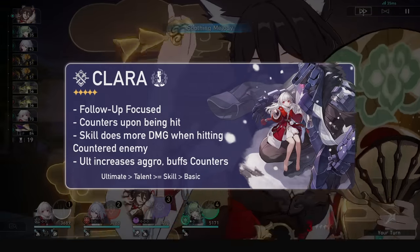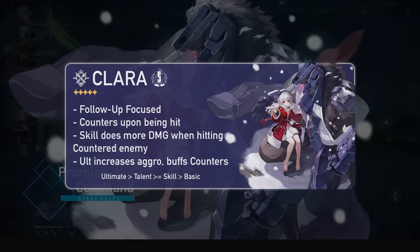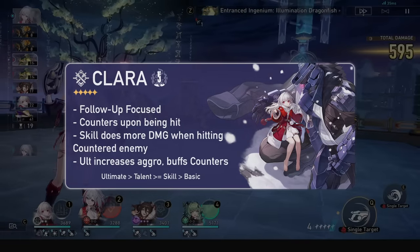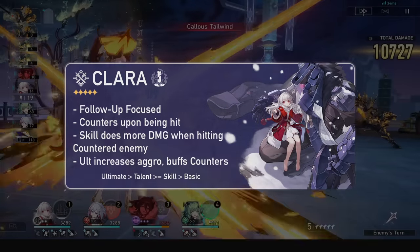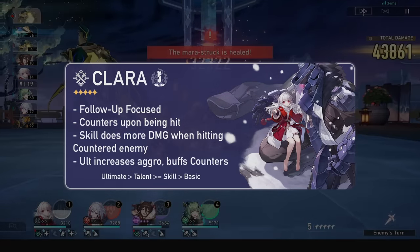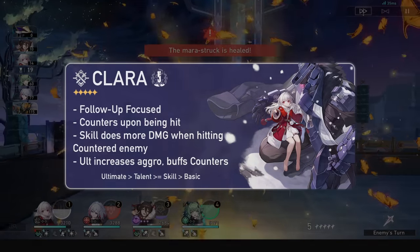A quick kit summary: Clara is all about counters, considered as follow-up attacks, and every time she gets hit, she will counter-attack. This will apply a mark on the enemies, which increases her skill's damage and AoE attack. She therefore wants her aggro increased by herself through her ultimate, as well as any teammates. Her ult will also let her do special counters twice, meaning her counter can be activated upon any ally being attacked, and it will become a blast attack. Her traces grant her self-cleanse capabilities too, so she's a real powerhouse.